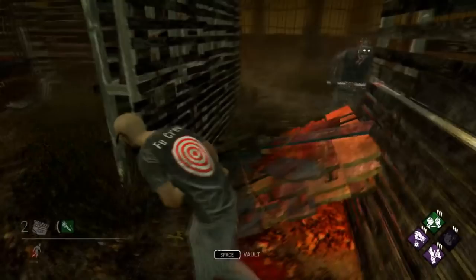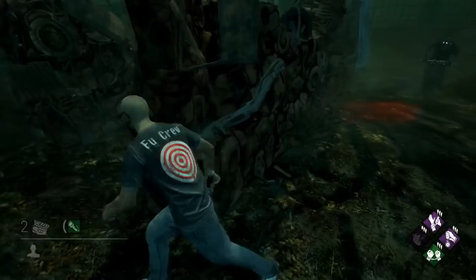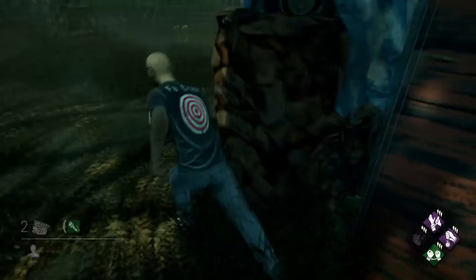Autohaven has a slightly different variation to this tile. The long wall that has the window loses a section of the wall, making the loop bigger and the window slightly less safe. You can still loop this tile with the pallet and window combination well, but if you try to use just the window to juke, it can be very risky and a correct prediction from the killer can get you caught. If you can manage to play the window side alone, you can buy a little more time than using just the pallet, but it's definitely the much riskier play.